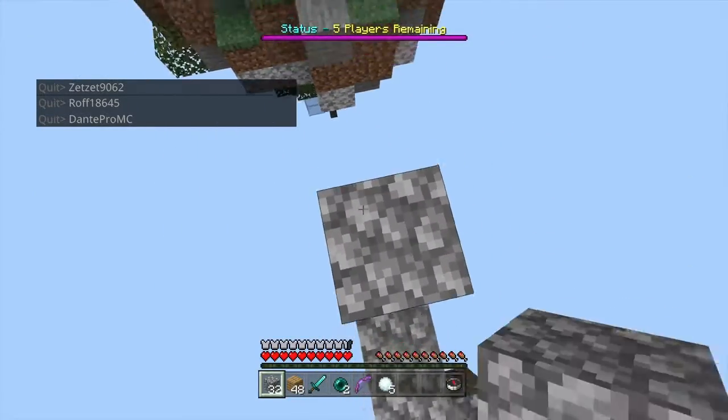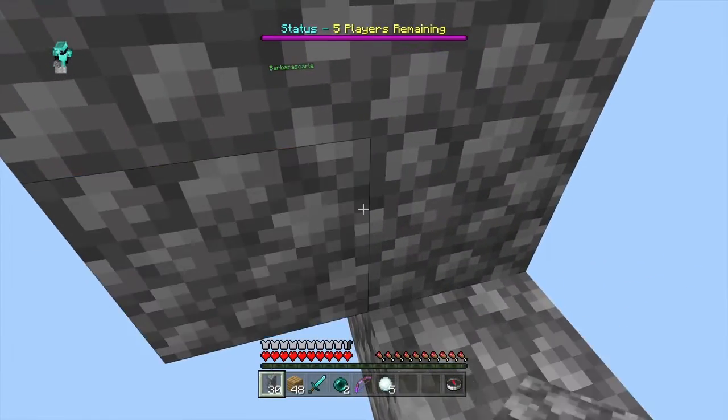All right, so we're just gonna make a perimeter wall. It's gonna be Fort Knox guys, Fort Knox level stuff.